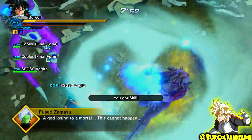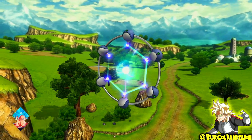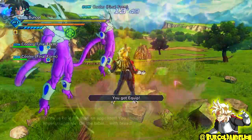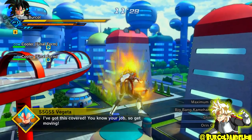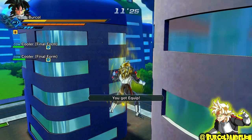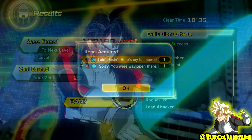There are three Super Souls you can get from this Parallel Quest. First, the I Ain't Losing, Here's My Full Power Super Soul — simply defeat Zamasu the first time he appears and that will give you a chance to drop it. To unlock the I'm Never Going to Forgive Him Super Soul, defeat Super Saiyan Rosé Goku Black, and that will also give you a chance for it to drop. Finally, for the third Super Soul, simply get the Ultimate Finish — much like the previous two, it's not a guaranteed drop, but get the Ultimate Finish just to be safe.